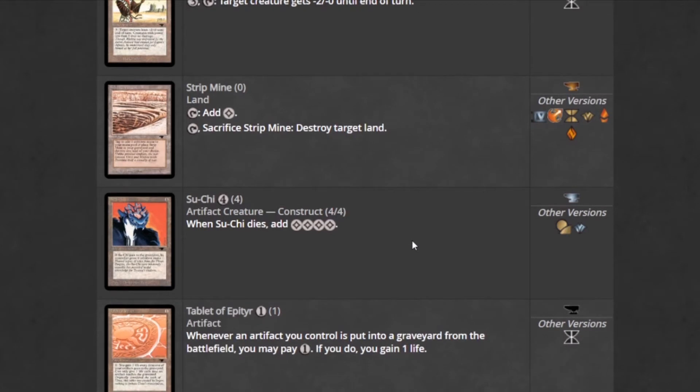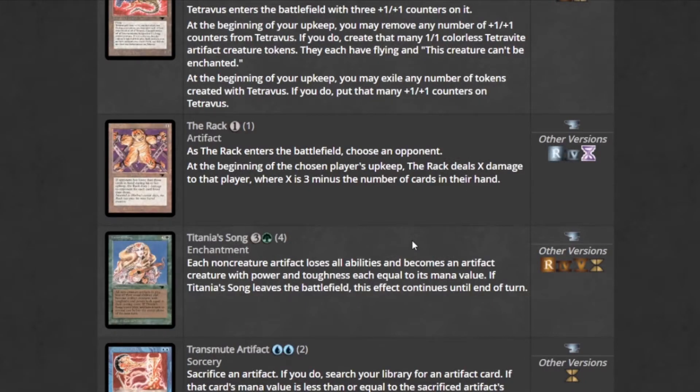Su-Chi — when it dies, adds four mana. So it's a four-mana 4/4 for colorless. We're playing this card even if we're not really using it for its effect, it's a four-mana 4/4. The Rack is a very powerful card — it deals burn damage based on how few cards your opponent has in hand. You pair that with Cursed Rack, and you just burn them out because they can't do anything with so few cards. It's actually a very funny rogue strategy in Modern as well.